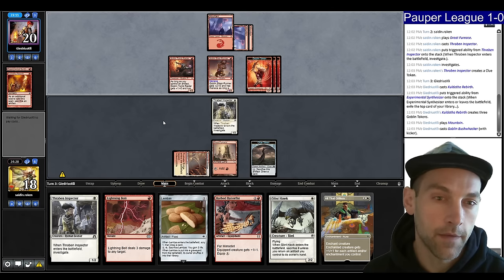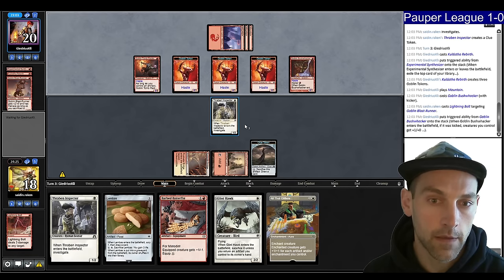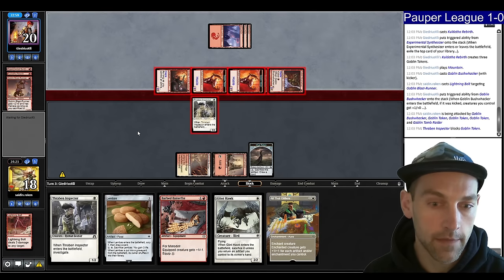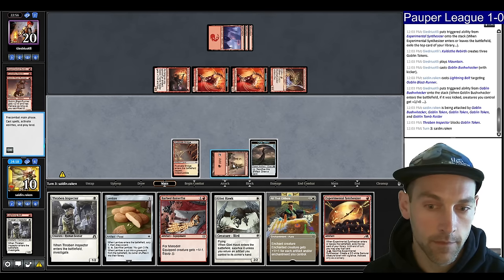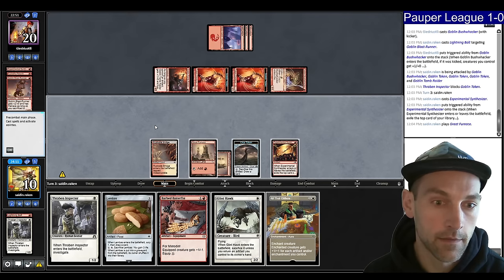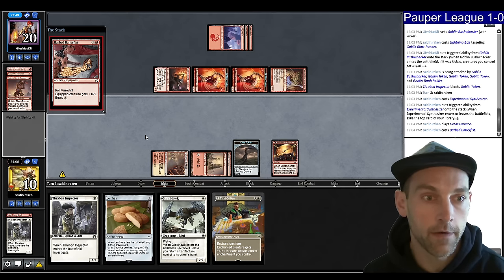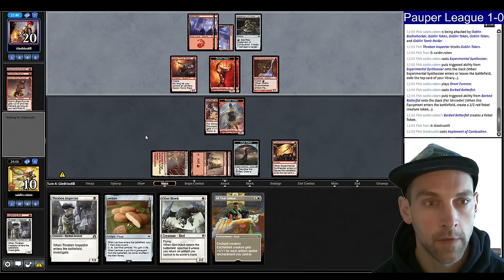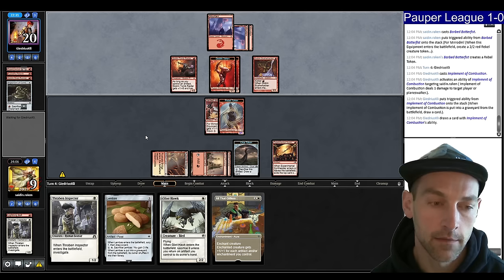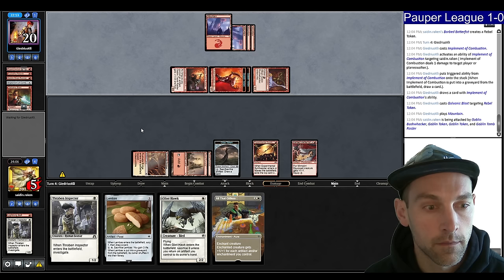They play a land. I feel like they're going to Bushwhack — yep, kill this. So we're going to take 8, blocking here. We have a bunch of creatures left and they're only on two cards. We need some lands. We're at 10. I feel like I have to risk the Synthesizer here looking for a land. Found the land. Probably play the Batterfist because it can block and kill the Tomb Raider, using the mana. They play an Implement of Combustion, ping me for one. We go to nine, then going to six, and they kill my Barbed Batterfist with a Galvanic.